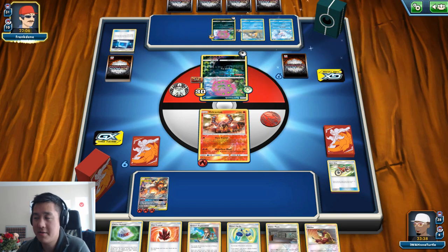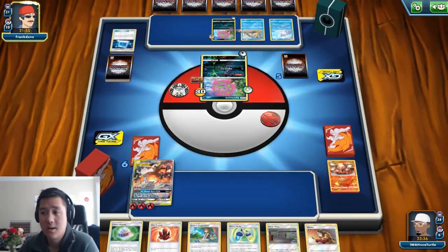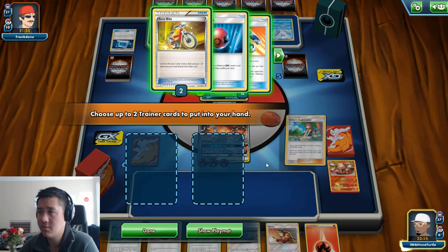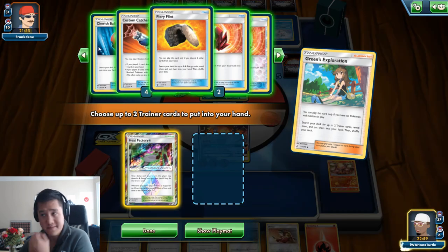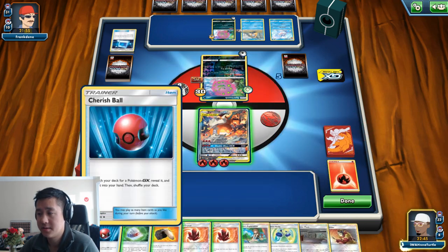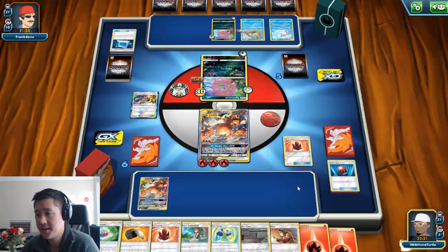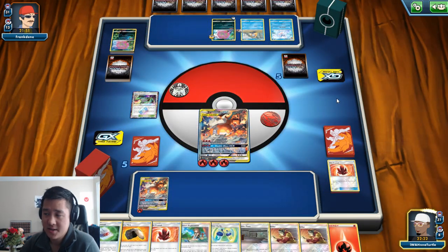I already know I'm out of the match but I didn't concede just to see how close I can make it. There's the Anguish Cry. For my turn I can take this thing out no problem — just with a two-energy attack, I think it's Outrage. Let me set up for the long game — Heat Factory for some very consistent card draw. I'll set up another Reshizard. All the Fire energies are out of my deck so I don't really need that Flint anymore. That's one thing that can happen — you have a lot of ways to draw out the Fire energy, but once they're all out you don't really need them.